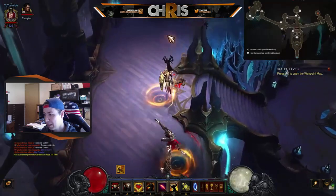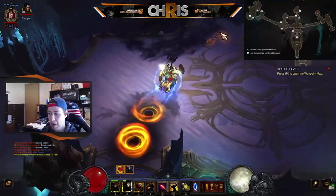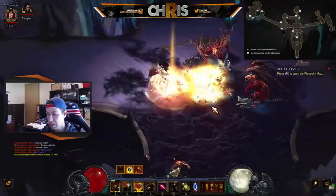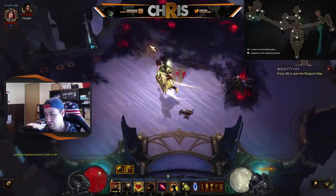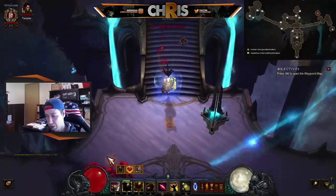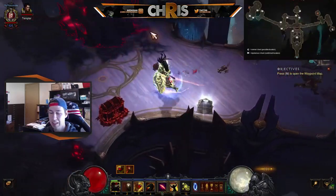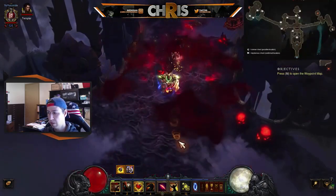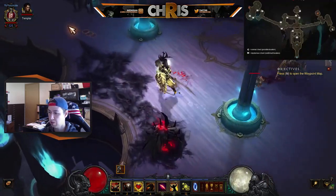You want to head to the Gardens first here in High Heavens. I actually have a map on the top right of the screen that I use to hit up every location to see if the Mysterious Chest spawns. The chest actually says 'Mysterious Chest,' so it's kind of hard to miss if you're paying close attention. This works on both console and PC.